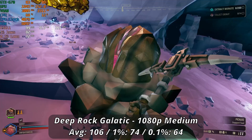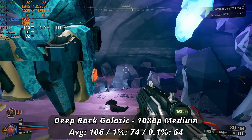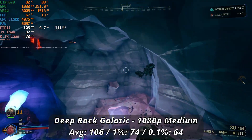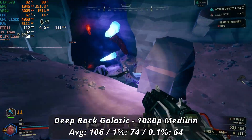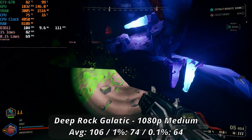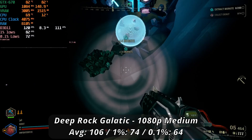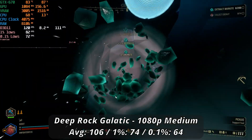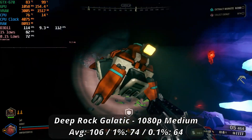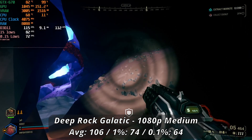Another pretty easy one to run here is Deep Rock Galactic, assisted really well by how dark and enclosed the average map would be. Starting at 1080P medium, we're sitting at a pretty comfortable 106 FPS average here with great lows of 74 and 64, leading to an overall pretty stable experience. We've still got a ton of options for lowering the settings as well, as this game has AMD's FSR 2 available for use, even though it does kind of look like someone smeared Vaseline all over your screen. Medium overall gives us a nice mix of high frame rate and visual fidelity, but you'll still have a good time regardless of what you choose.